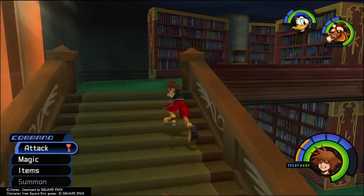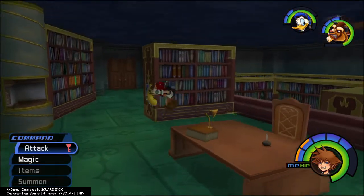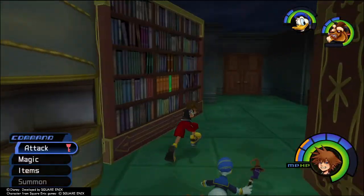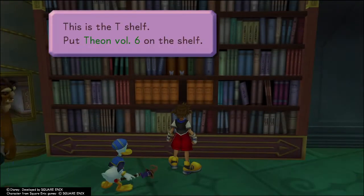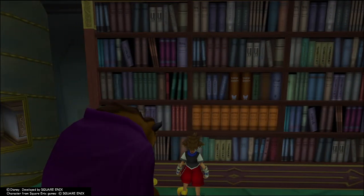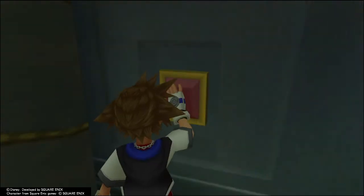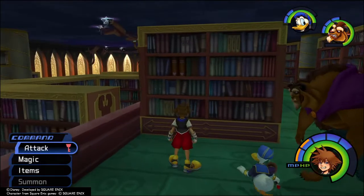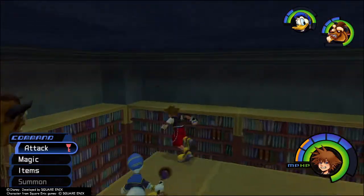Head up the stairs — grab this. That goes on the T shelf I'm guessing, that's the N shelf. What's that book? M... T, there you go, put that on the shelf. That opens a red button — press that. That opens a red button and that opens that door. There's a book over there, but I have a book in it.